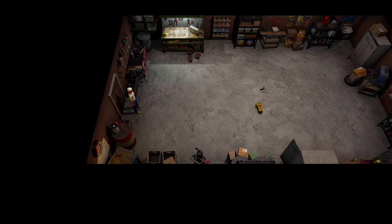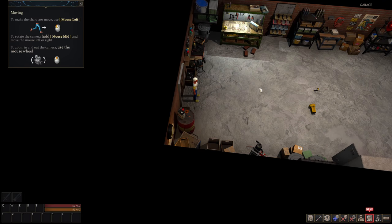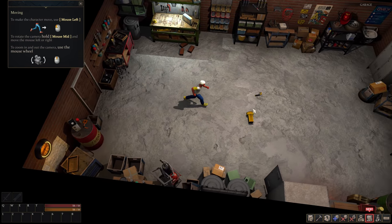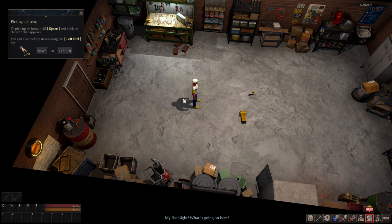It loads right in. What is that noise? I have no idea. Oh, it looks like a little bit of a tutorial. Looks like we're starting in a garage. Mouse left button to rotate the camera — hold mouse mid and move left, zoom in and out. That makes a little sense. It's been a while since I've been in Force of Nature, so getting used to the controls is probably not a bad idea.